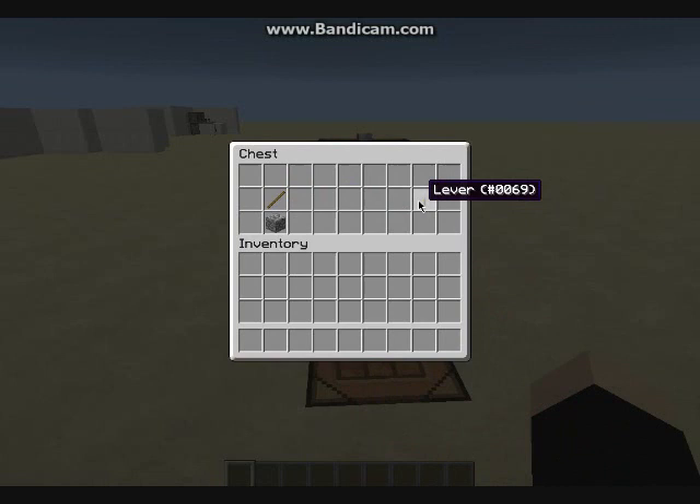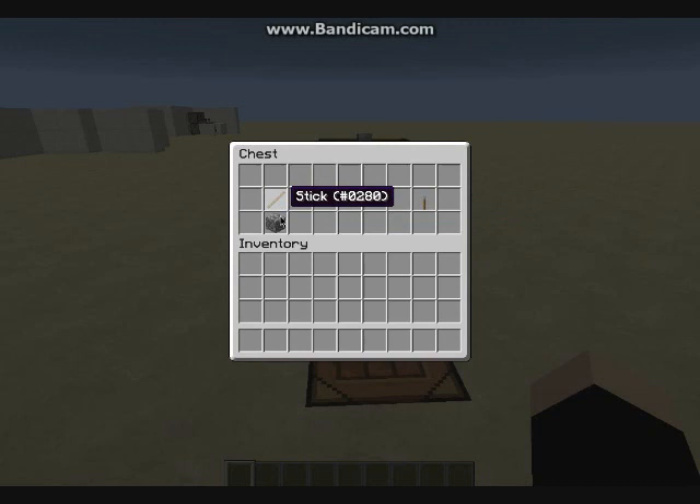So, this is a lever. You make it by getting a stick, which is made by wood and planks, which you get from trees, and cobblestone. Just forget about that monster egg bit — it's just cobblestone. And you mine this from stone. That's where you get it.